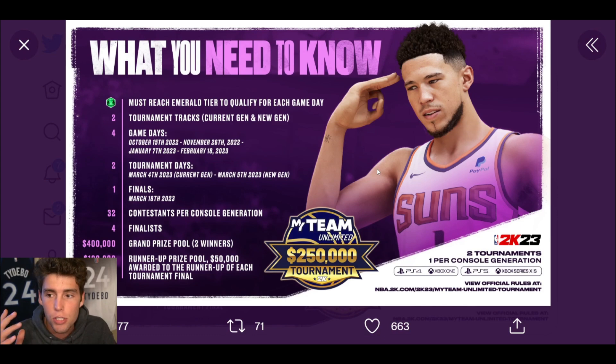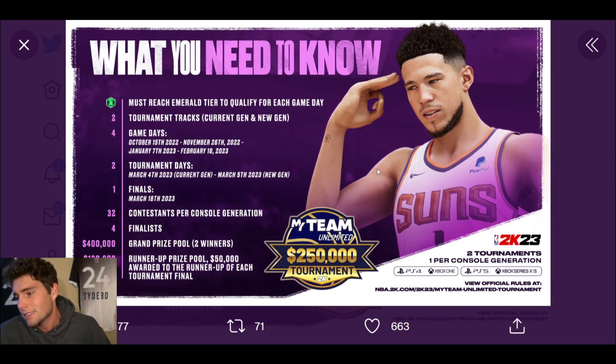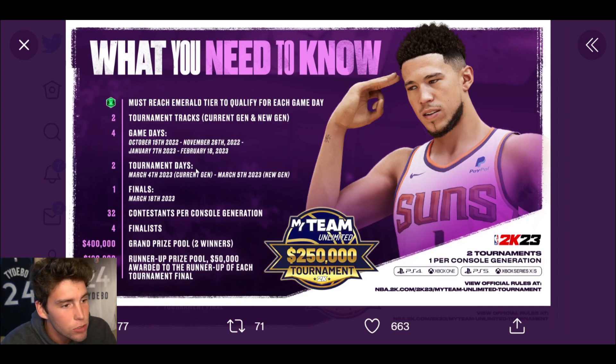First things first: you have to play MyTeam Unlimited and reach the Emerald tier. That's not hard — you win a few games and you'll get there. You can reach Emerald tier whether you win or lose. This is for both current gen and next gen. The qualifying dates are October 15th, November 26th, January 7th, February 18th, and then the finals.